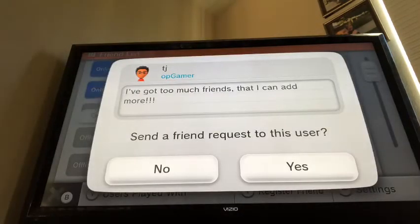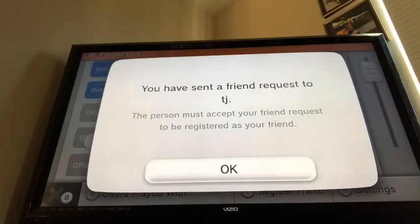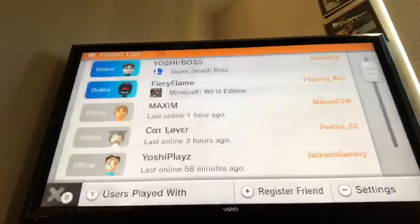You can send a friend request to them — you can copy mine if you want. You put send a friend request to the user, you put yes, and it says you have sent a friend request to whoever. You press OK.